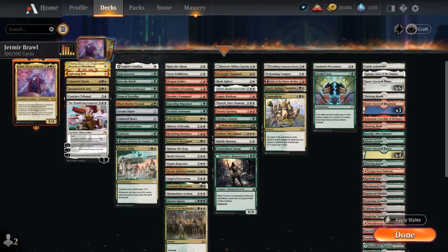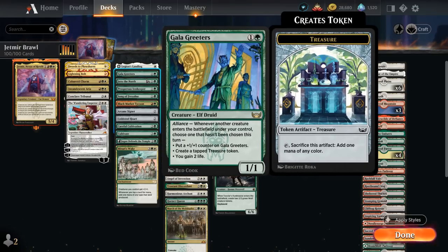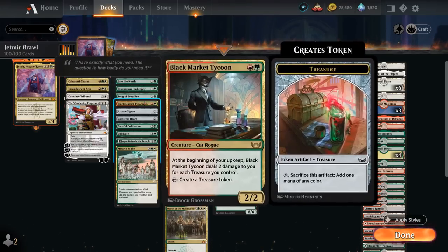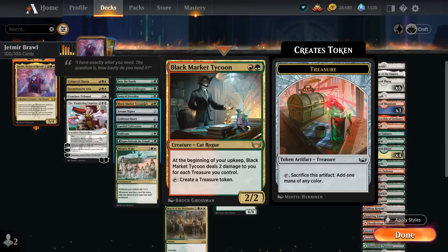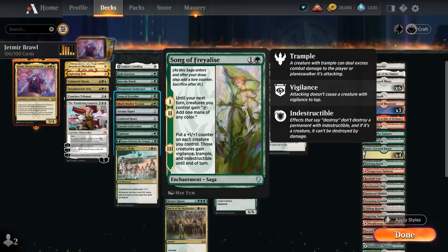Then Conclave Tribunal is quite efficient thanks to Convoke — we can tap some of our untapped creatures to help cast it. The Wandering Emperor can exile tapped creatures and can also make 2/2 Samurai tokens. In the Mana Acceleration category, we have Legion's Landing which can potentially transform into Adanto, a land that generates extra mana and can also make 1/1 lifelinking Vampire tokens. Gala Greeters, Prosper's Innkeeper, and Black Market Tycoon can all make treasure tokens to help us ramp.